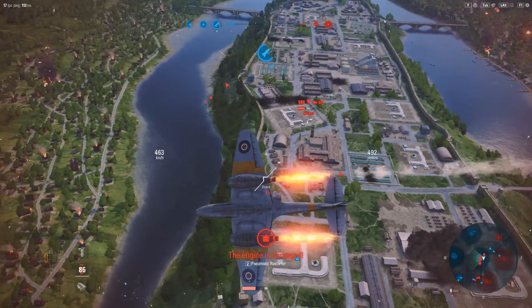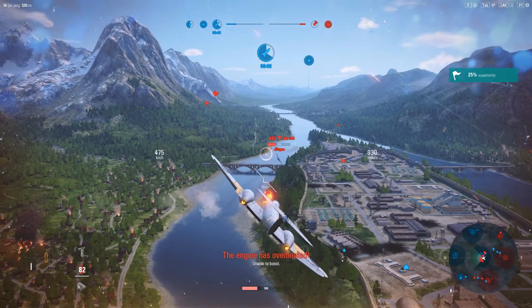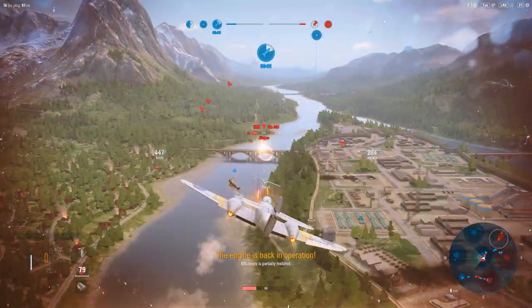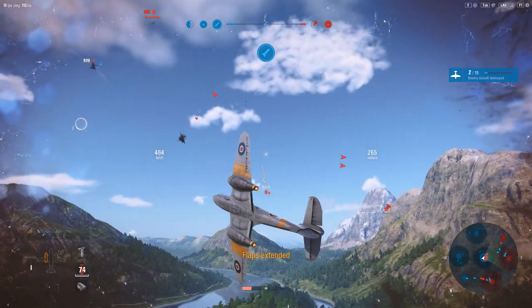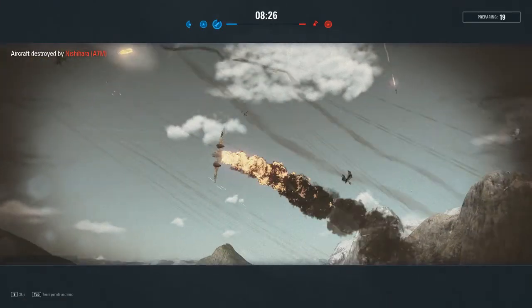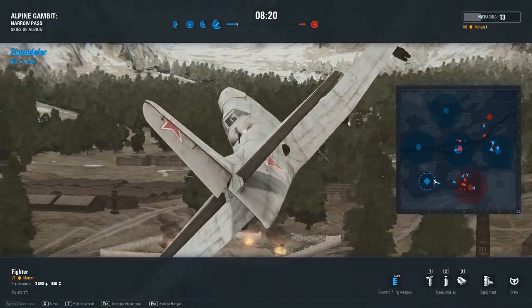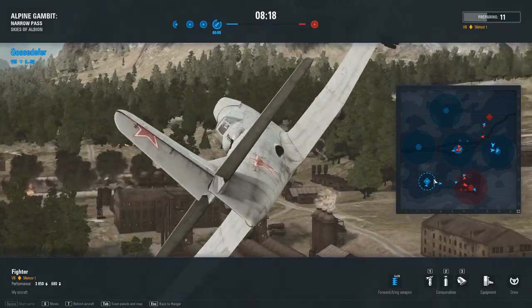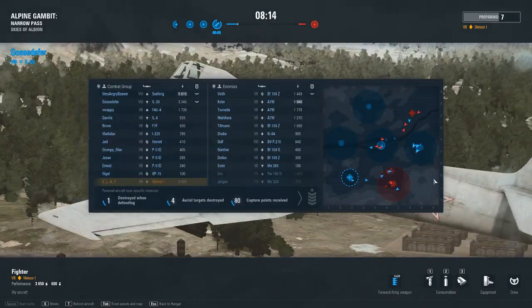One thing people do when attacking GAs is they like to get right behind it and stay low — I definitely recommend against that. As you saw there he dropped his bombs. I've got someone on my tail here and I'm about to demonstrate the lack of maneuverability of this thing. The thing that got me was an A7M — best turn fighter at this tier. Pound for pound you're not going to beat an A7M in a turn, but that doesn't stop me from getting a mediocre score.